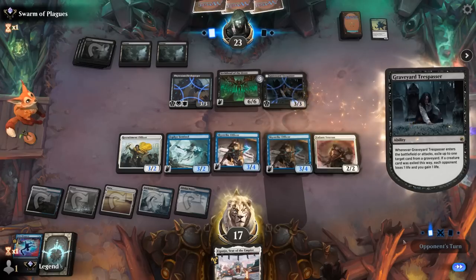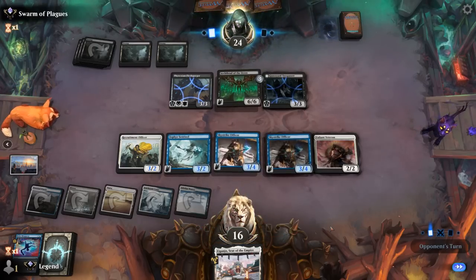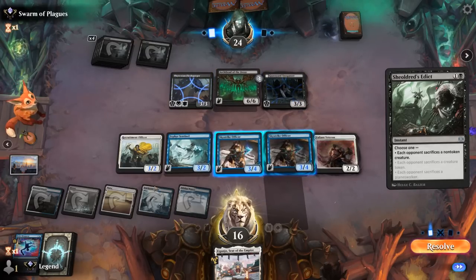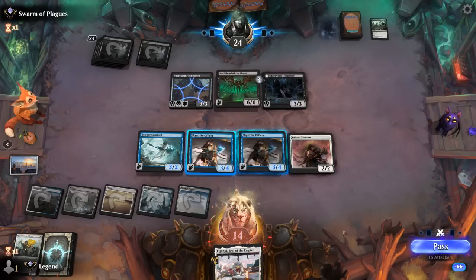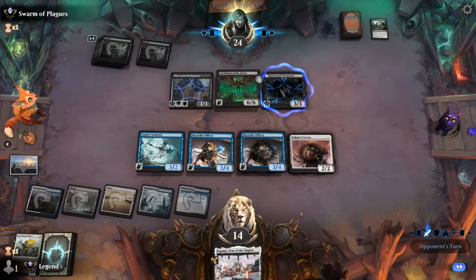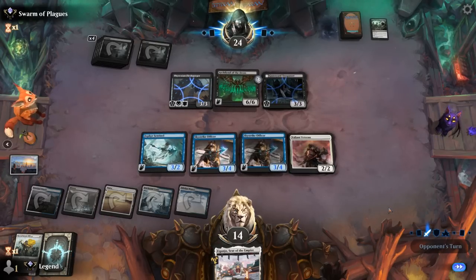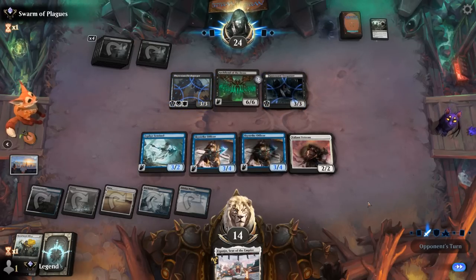Trespasser is fine, and an Edict — that's okay too. Do I sacrifice my Recruitment Officer even though it's a mana sink? Given that we have double Skystrike I don't think we'll need it as much. I doubt the opponent attacks since we could double block Archfiend profitably, only losing one Skystrike in the process. Flash Gorger also gets double blocked, so we'll get to untap after drawing. We're not in a terrible spot, especially if we pick up a Wandering Emperor at some point.